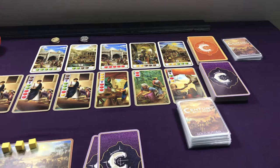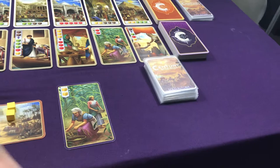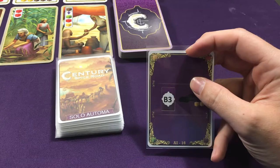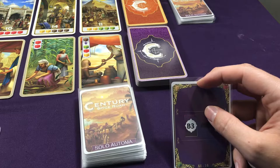In standard, you are the first player; in expert, the Automa goes first. So in a standard game, the player goes first. Let's say I play a card and get two yellow cubes — I add them to my board — and then you simply flip over the top card of the Automa deck. For the first round, you only care about what's in the top section of the card. You're only going to look at the action there. If there's nothing there, the Automa does nothing. Think of this as the Automa playing a card to upgrade resources or taking back cards into their hands.